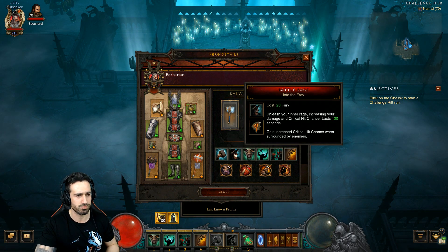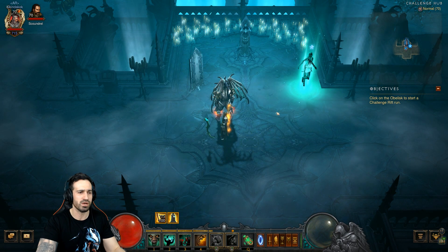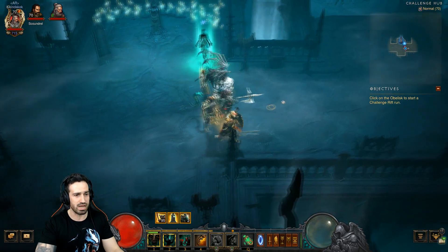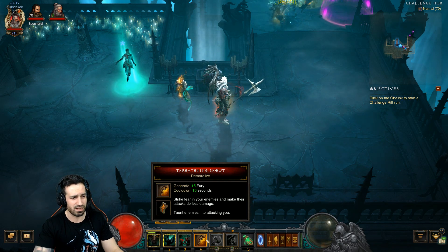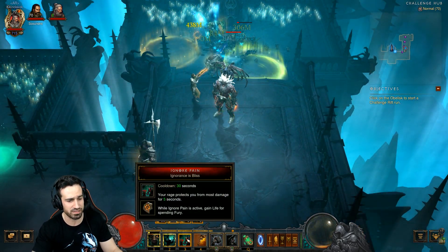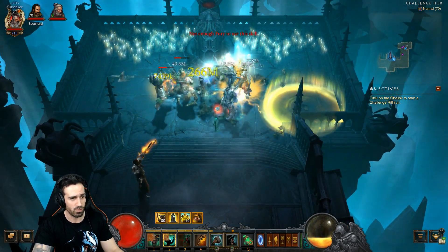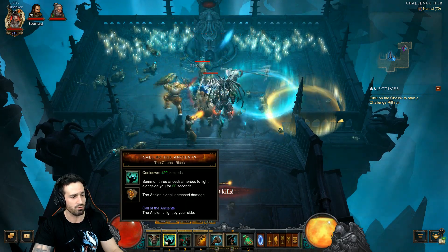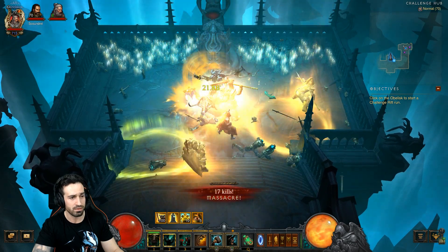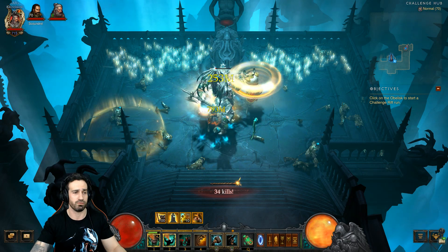Skills: Hammer of the Ancients is the primary damage dealer, plus Battle Rage, Wrath of the Berserker, Call of the Ancients, Ignore Pain, and Threatening Shout. As soon as you enter the challenge rift, activate Wrath of the Berserker and Call of the Ancients straight away. Use Threatening Shout whenever there's density - it decreases the damage enemies deal. Keep Ignore Pain up as much as possible. Once your fury is up, spam Hammer of the Ancients and keep reactivating Wrath of the Berserker. Recast Call of the Ancients when hitting an elite so they spawn right on top of the elite's head.